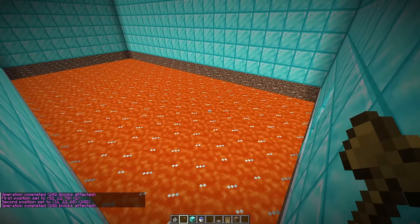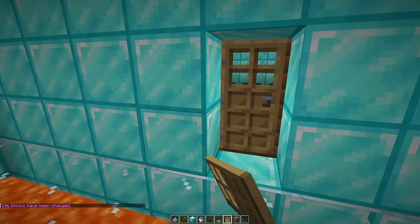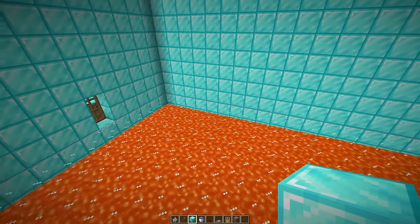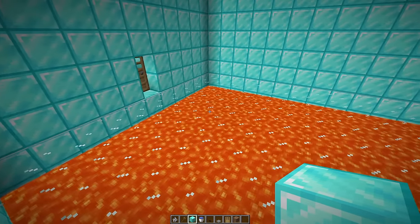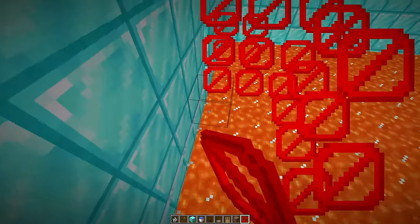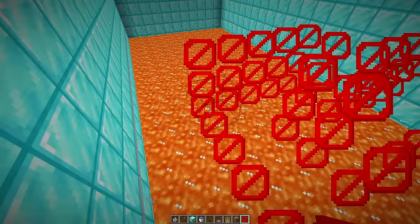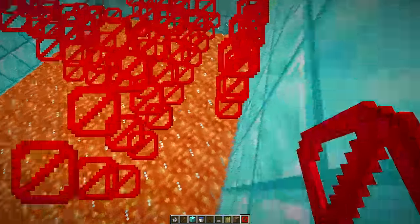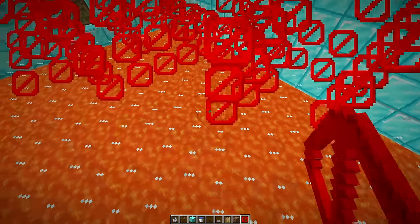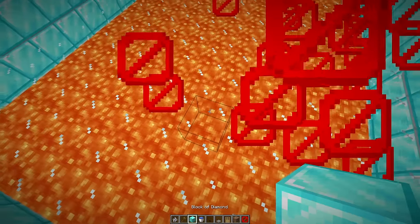For the next room's floor, we first turn the whole layer into lava, then turn the top layer into glass blocks. When Don walks in he'll think he might fall through. But the actual trap is an invisible maze made of barrier blocks. We build the pathway to the exit first to make sure it works, then keep placing barriers to make a huge maze. It's so long there's no way Don gets through it.